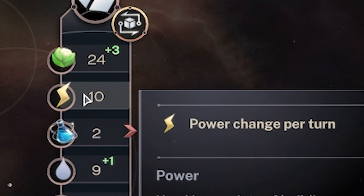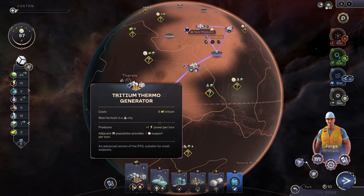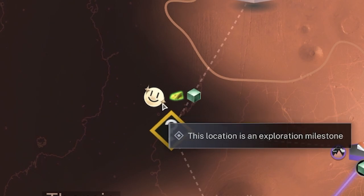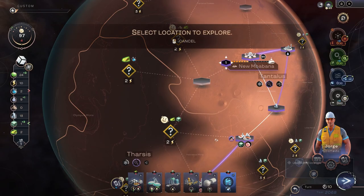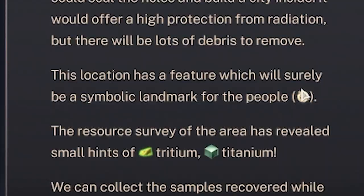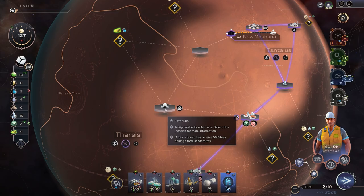These locations with a happy face are exploration milestones. I've noticed these two both have tritium, so I'm going to explore those. Oh, it's a lava tube! We gained thirty support because it's a symbolic landmark for people - we love lava tubes. So basically we can now found a city there, but in order to do that we need thirty food and ten water and to explore all adjacent areas.